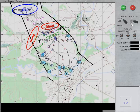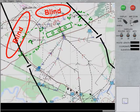Once we are through, the company will unfold, secure the breach site and then continue towards the objective. Any questions? Ok, let's roll!